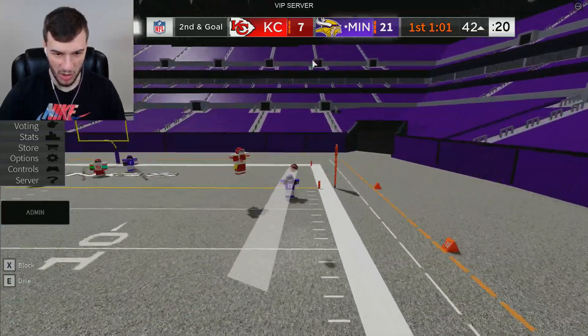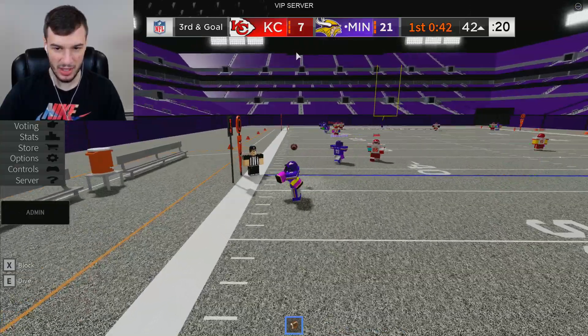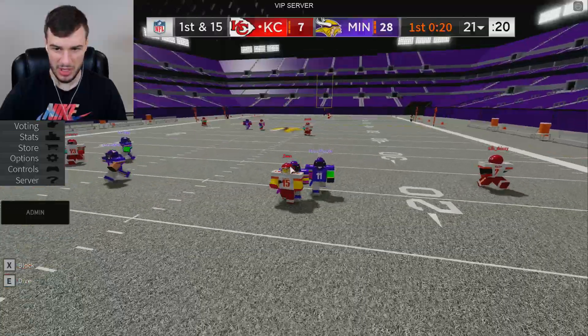Why did it not reset the downs? Fumble out — hopefully somebody can get open in the end zone. There we go! We got a step on him, we're going to quick dot that off, but he jumped around — incomplete. Can somebody cut to the left here? There we go — they have a step on them, get the ball with the touchdown! Let's go. We just need to back up.